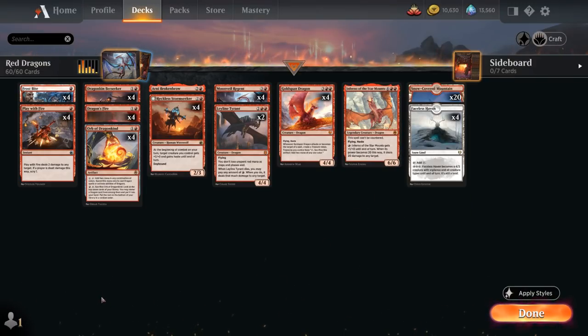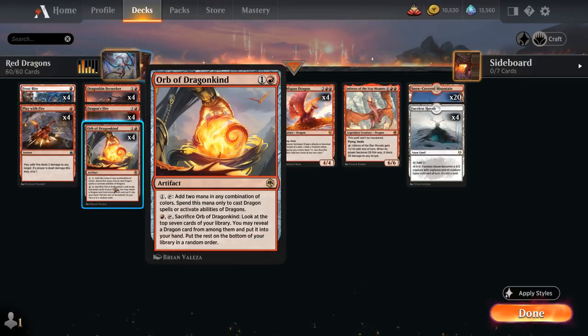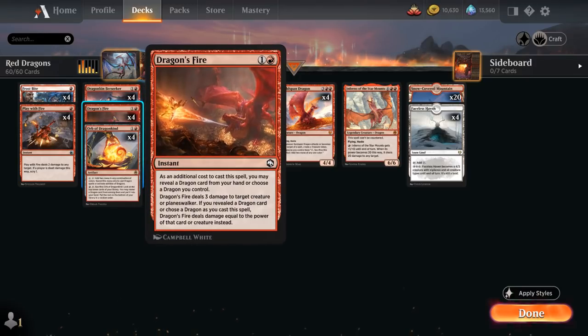We also have the full playset of Orb of the Dragonkind, which can help us ramp into our dragons by adding two mana in any combination of colors when we pay one mana and tap it. We can also sacrifice the Orb if we don't have any dragons in play to go searching for one. Dragon's Fire can deal three damage to a creature or planeswalker at instant speed, or up to damage equal to a dragon's power if we control or reveal one — so often four damage.